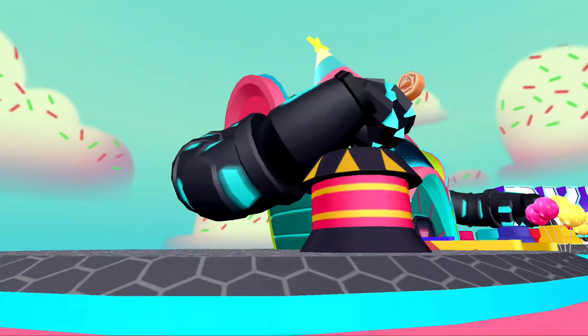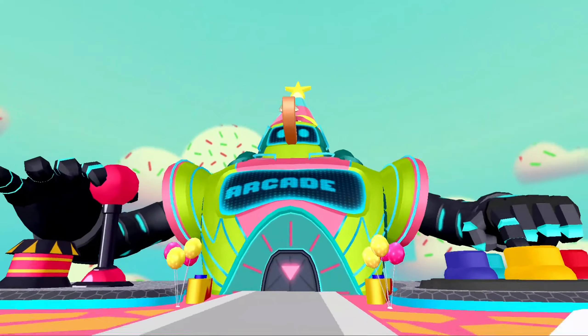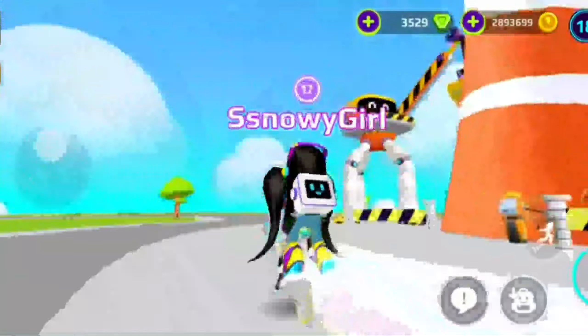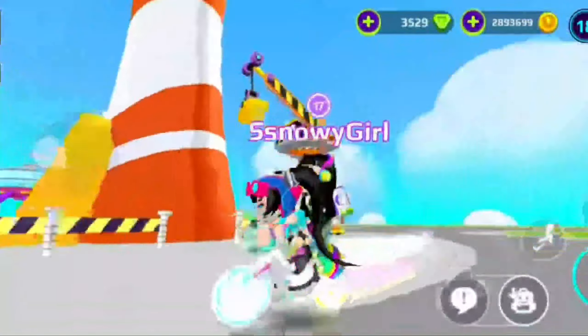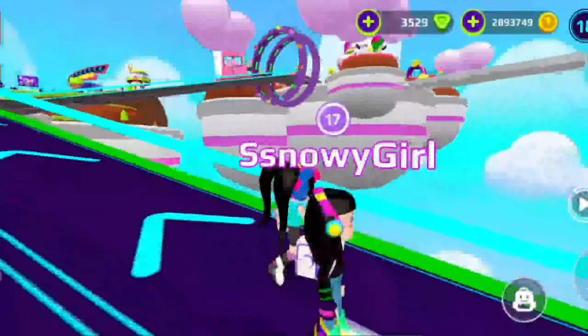Look — the furious wheel actually didn't change a lot, but there are a lot of colors and the theme of the island changed. Look at the giant robot — it's actually colorful too!